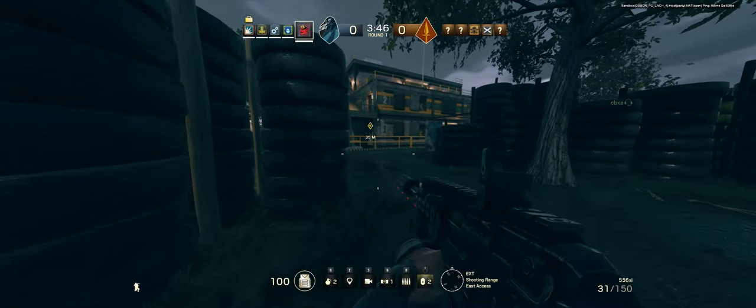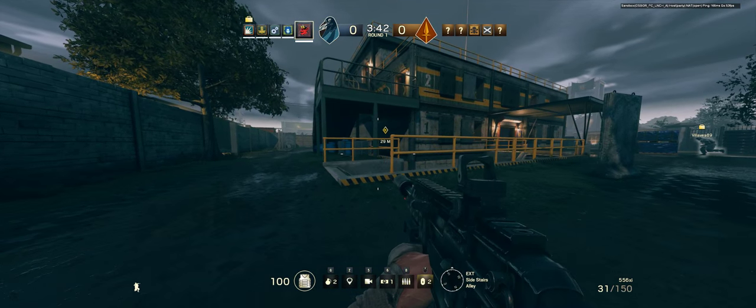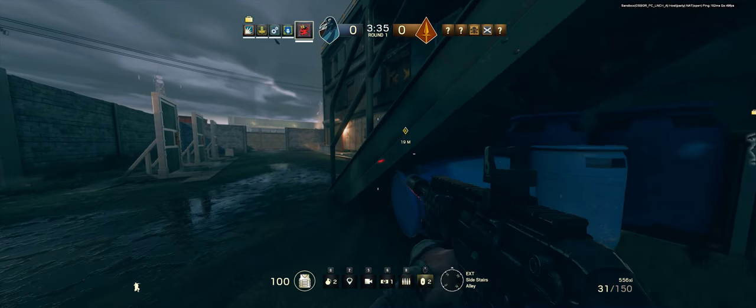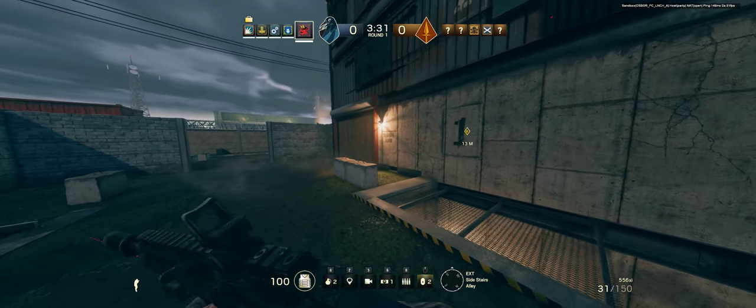They're at the main floor, so watch out. They could shoot us through any window if they wanted to. Cluster charge activate. Cluster charge going live.